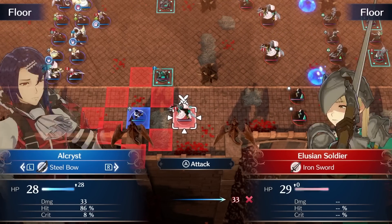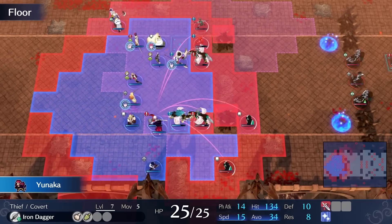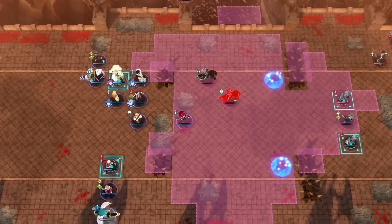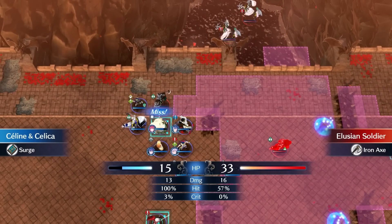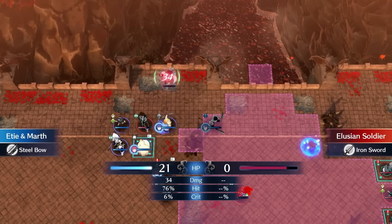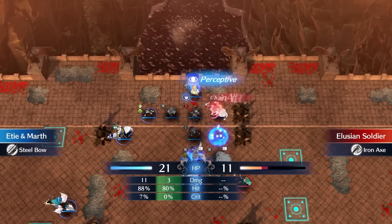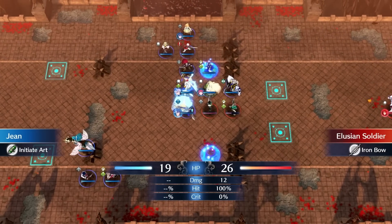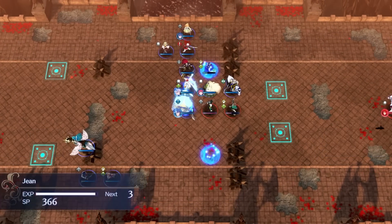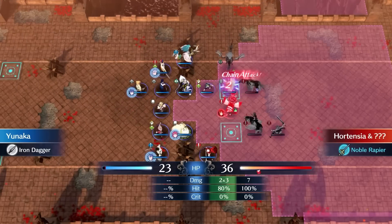On Chapter 7, we are joined by 3 units who are all quite solid. I take out enemies in my range on turn 1 and continue to move up. I end up getting overconfident and Saline almost dies, but she survives, allowing me to clear up the first wave and move on. The second formation is fairly easy, but I have to leave an archer alive who cannot kill any of my units. I place Yunaka in range of Hortensia and back her up with a Chain Guard to ensure her survival.